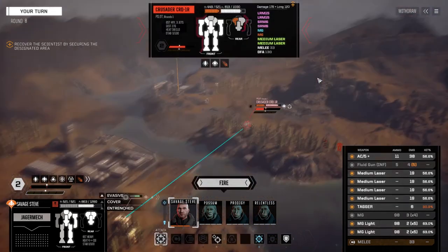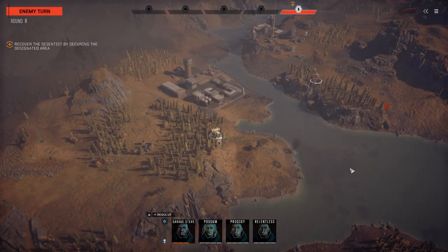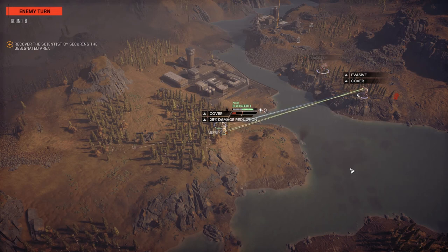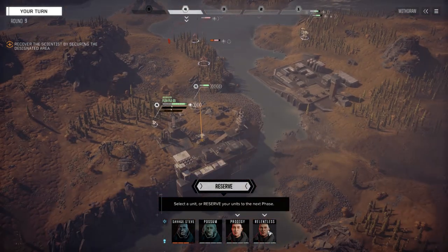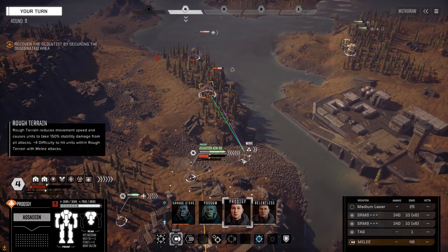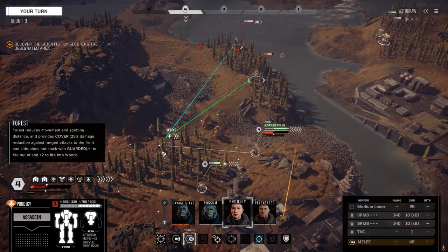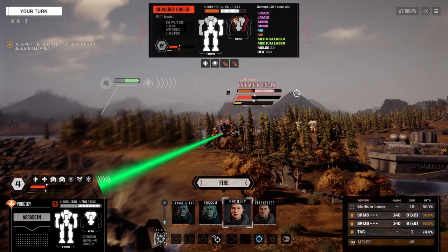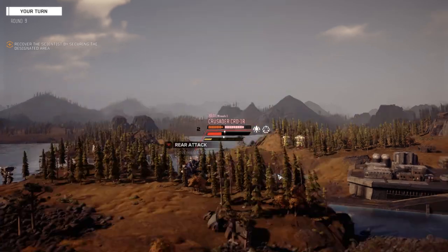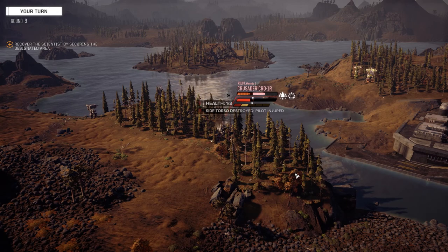We're just going to move, get into the trees, try and turn as much as we can, get our stability back, fire everything on this guy and shoot straight out. Here comes that Battlemaster. I'm thinking we're going to be okay now - they're really focused on the guys on this side, which is good for me. I don't want to pick up this pilot just yet. On the move, full speed. Let's fire at this guy's back again - we might get lucky. Oh there we go - left torso gone! Solid connection on that one.